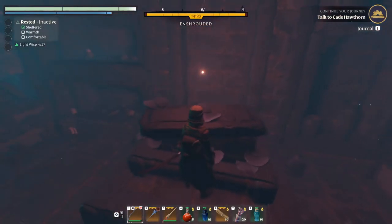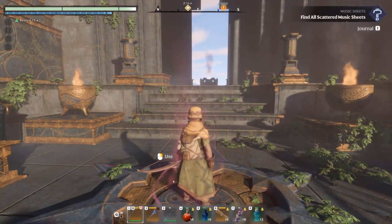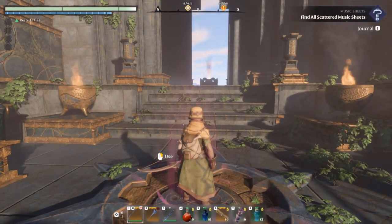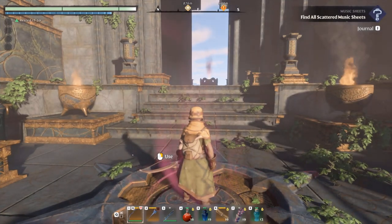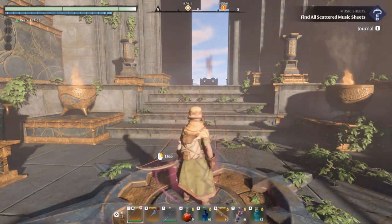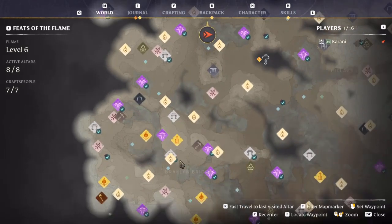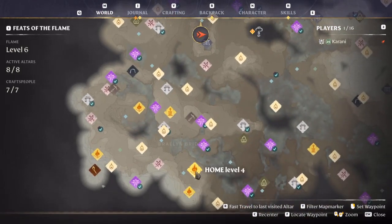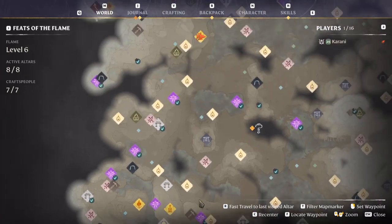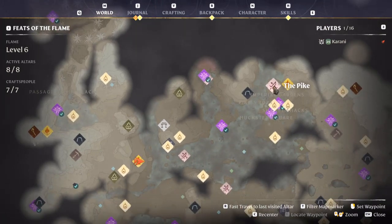Be careful because there are some enemies. Anyway, we're going to get our second cosmetic item, which is in the Pike. If you don't know where the Pike is or how to get there, I'll show you. The first thing you have to do is travel to the Rebel Wood fast travel — it's just north of where we started our first home.